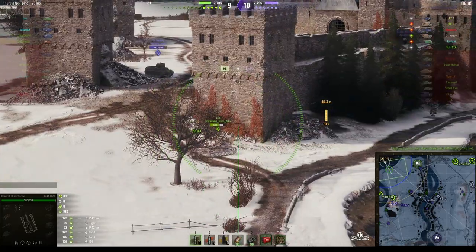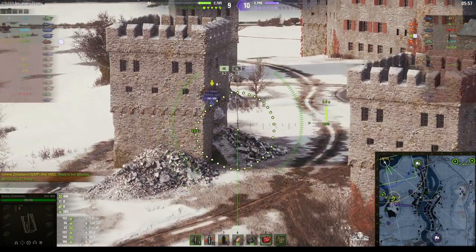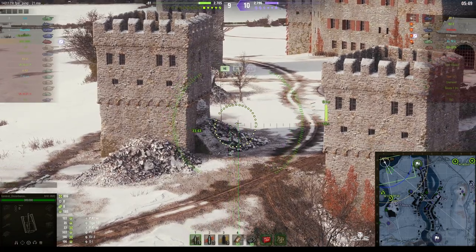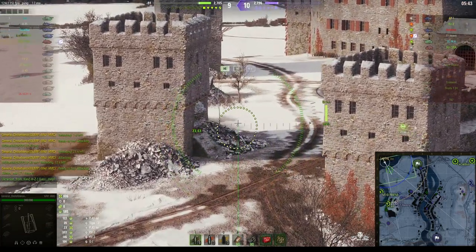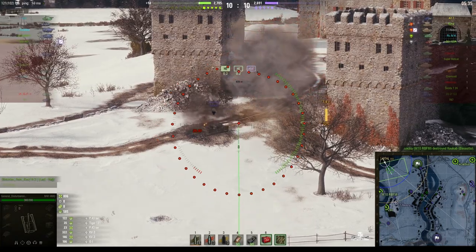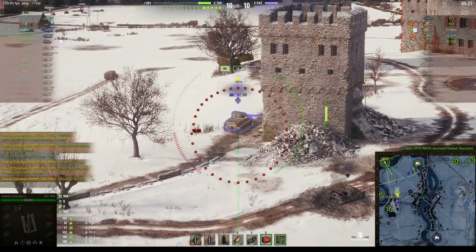We're still one tank down on the enemy — we were about two or three down at one point, but we're back to just one down. We've got the T-1 Heavy sitting on that corner, blocking our Leo from going back into the castle grounds. The Leo's decided to go up the side and come around the other side to catch him out. The enemy Basato decided to come in, but the M10 finished him off straight away, and now I'm looking to hit this T-1 Heavy.